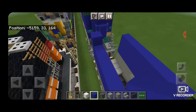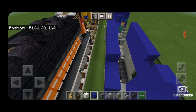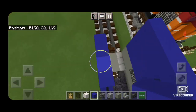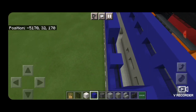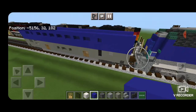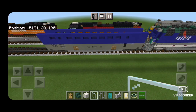Once all the windows are done, go end to end on both sides with another layer of blue concrete above the windows. Now we'll start working on the interior.